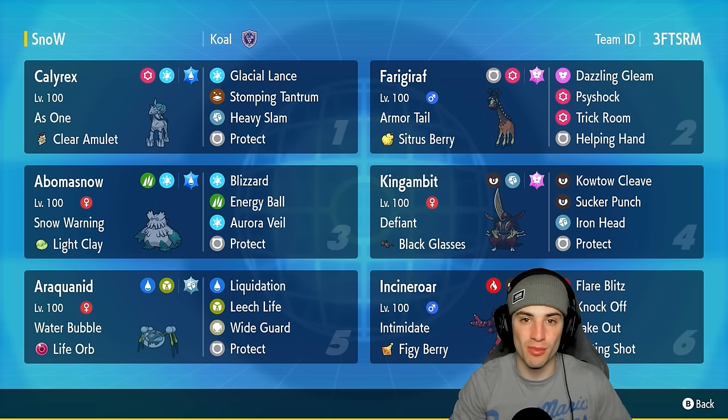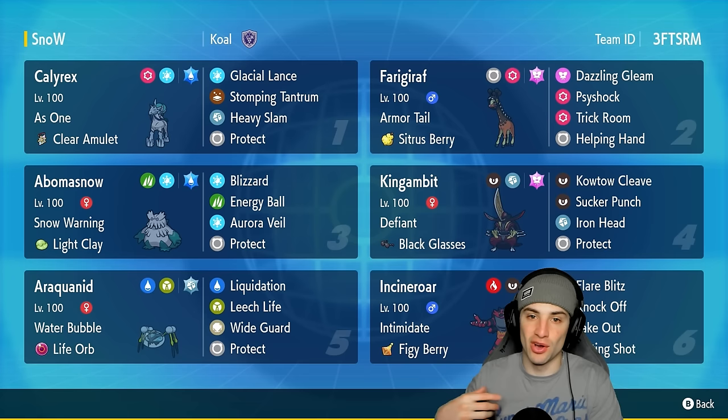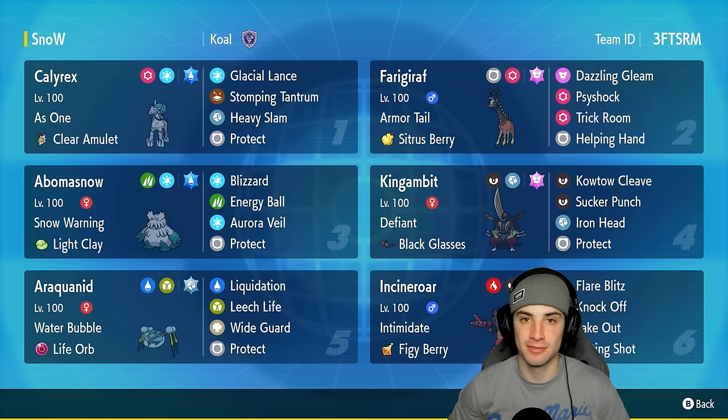What's going on YouTube, Jeans here, welcome back to the channel. In today's video we are using the best trick room Pokemon for Regulation G — Ice Rider Calyrex. This Pokemon has amazing bulk and amazing physical attack. Its only problem is speed, so we're going to throw it in trick room and have it go crazy with its signature move Glacial Lance — a STAB base 120 move that hits both opponents. Paired with its As One ability, every time it picks up a KO it gets a plus one attack boost, creating a snowball effect.